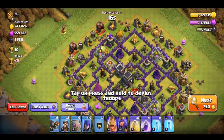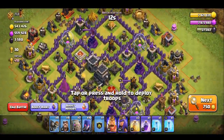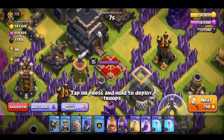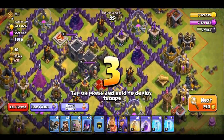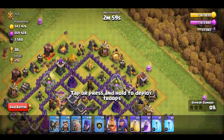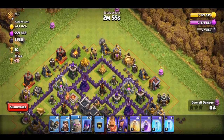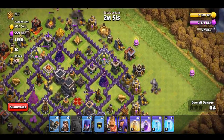Now we have a plan. We have a giant bomb. We have a target and two attacks. Now something very effective — we have the skeleton star. Now a different target, and another giant bomb.